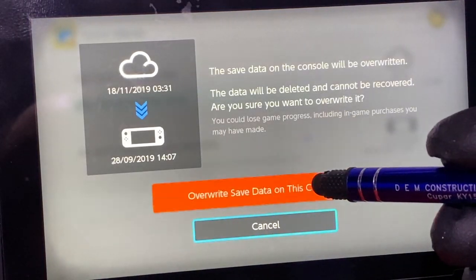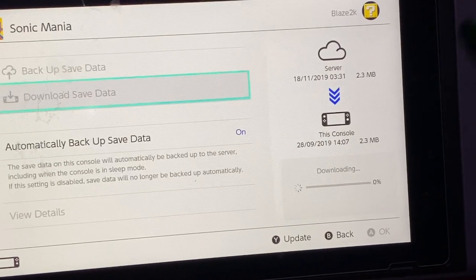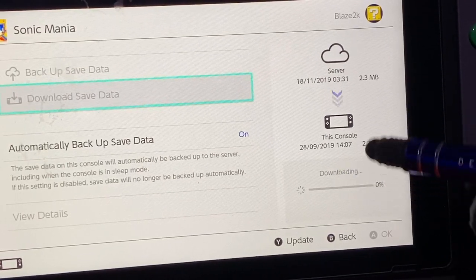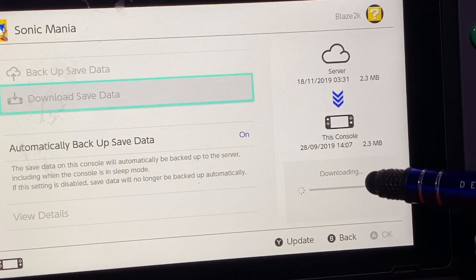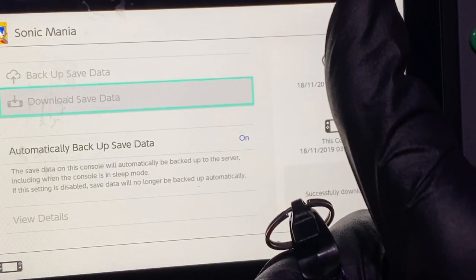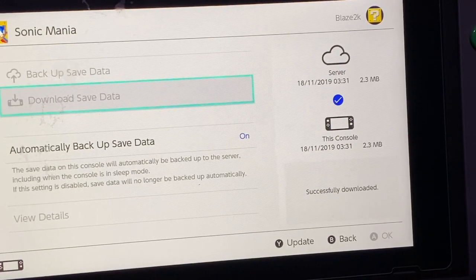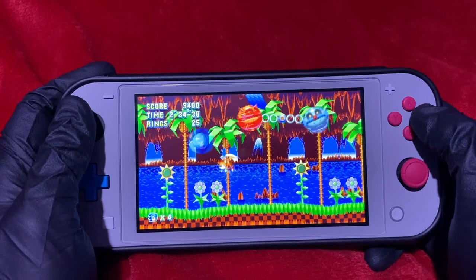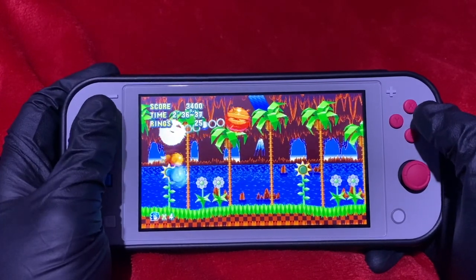Just remember, save files are usually automatically backed up to the cloud, but they're not automatically downloaded, so you will have to manually download the save file in most cases. Although it may seem a little bit tedious at first, it will become second nature to you. You will also need an internet connection for cloud saves to work, but that goes without saying.